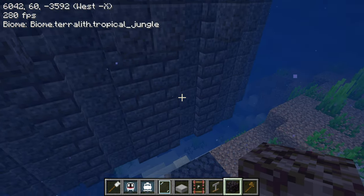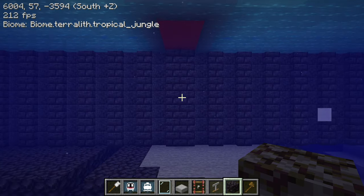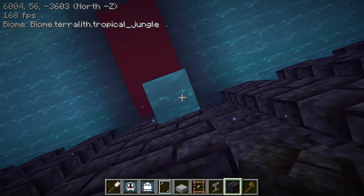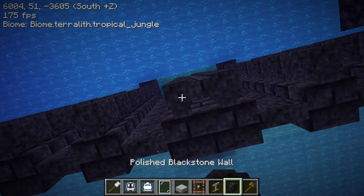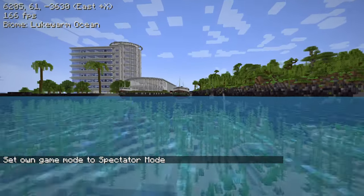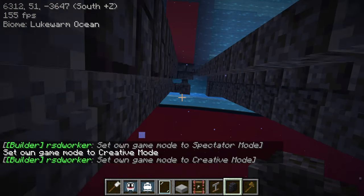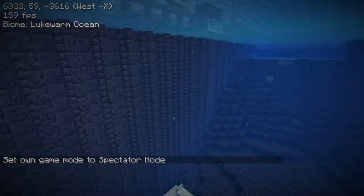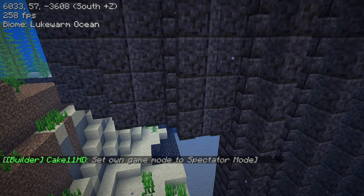Now we just have to try to extend this down without messing things up — that's always a challenge. There's a hole here, and we need to check if there's one on the other side too. Let's go take a look. Yep, there's a hole here as well, so we've got to fix it. Stacking the thing down 15 blocks seems to do the trick. Now this is the harder stacking part because it's an irregular shape.